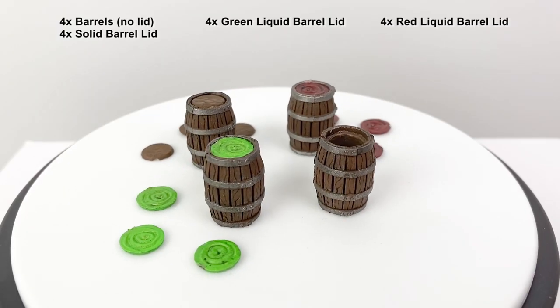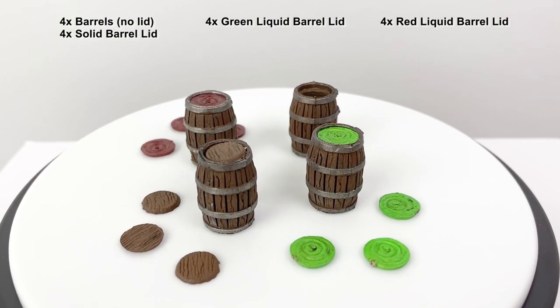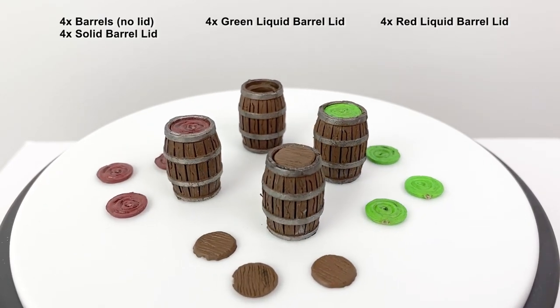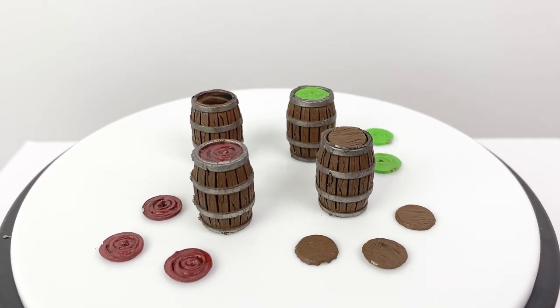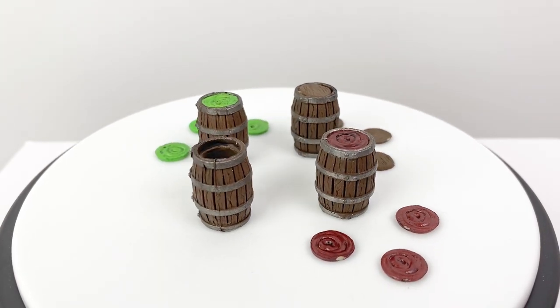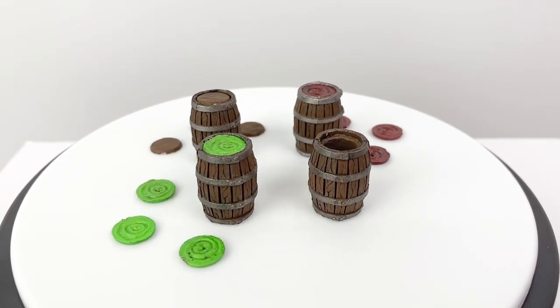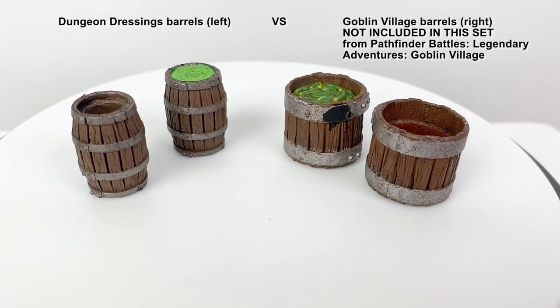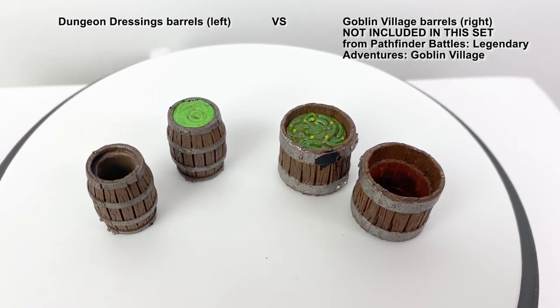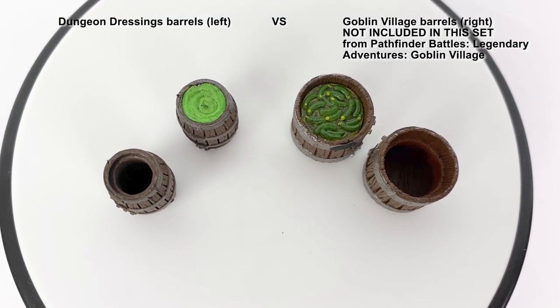There are four barrels which have removable content tops that you can swap around. The little barrel toppers fit pretty snug inside the barrel, so you may need to bust out a needle or a small paperclip to get them out. There are four of each lid, so 12 total. The barrels in the goblin village also have a removable lid, but they aren't compatible with these. So if you want more pickle barrels, you're just going to have to pick up more goblin villages instead.